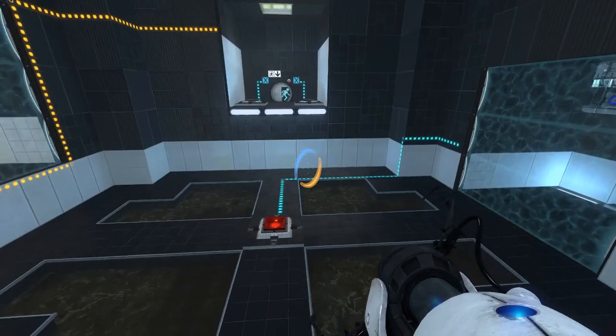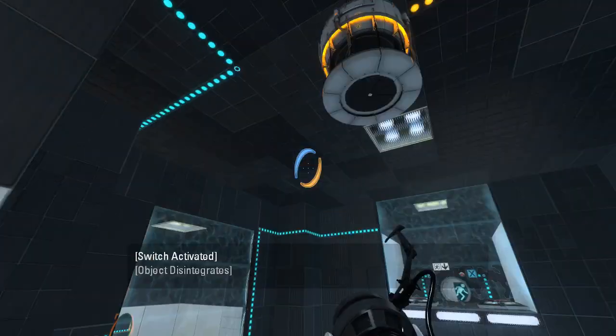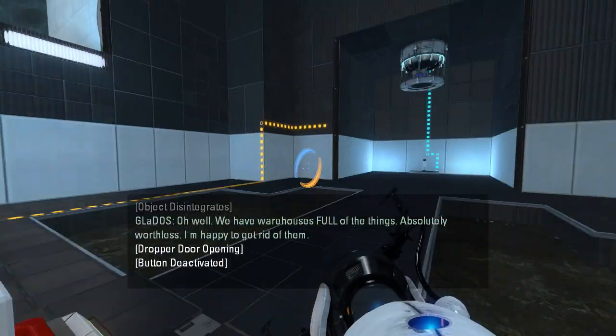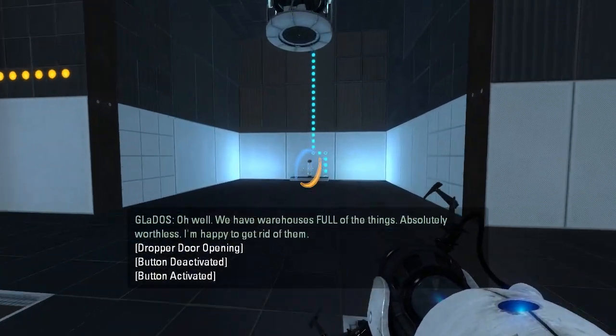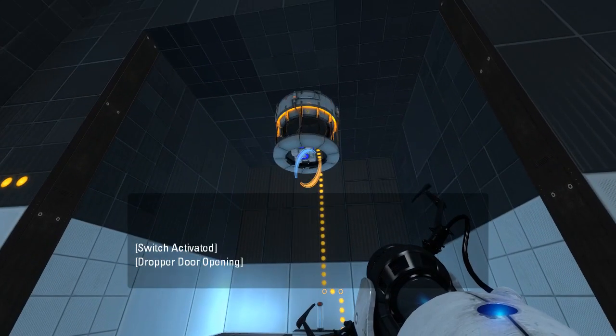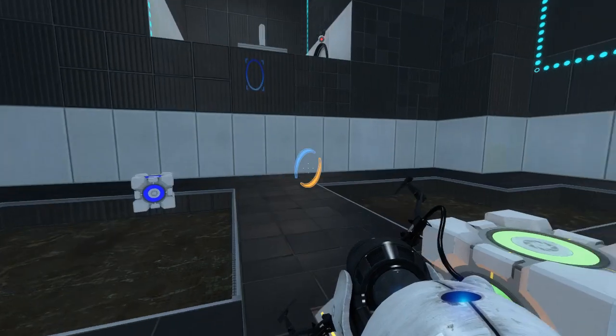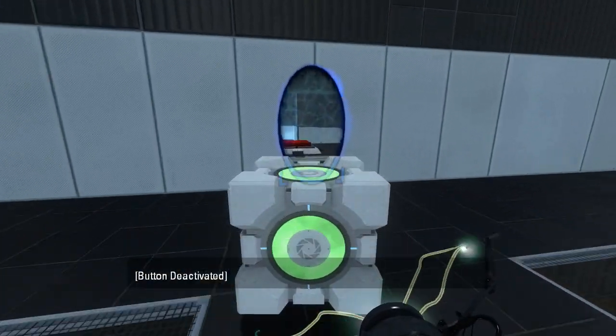Alright, so that's how we get that cube there. So actually we wanted to do that first, right? So let's do that first, maybe. Oh well, we have warehouses full of the things. Yeah, shesh GLaDOS — absolutely worthless. Hush! I'm happy to get rid of them. Give me that, go ahead and grab another one. There we go. Sure, why not, I'll just put this in here again.